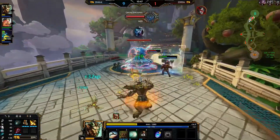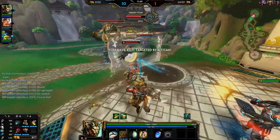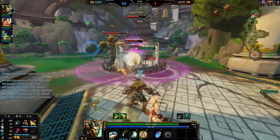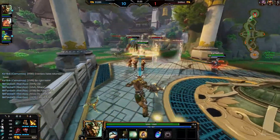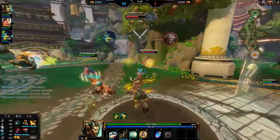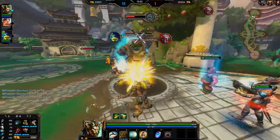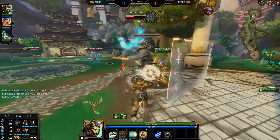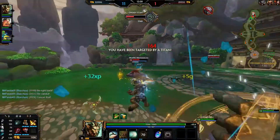His fourth ability — his ultimate — is he summons a giant circle, and after a second, the circle explodes and transforms everything in that circle into a pig. So it's a polymorph, like in World of Warcraft. This polymorph persists for two seconds, and this ability scales for 90% of your physical power.